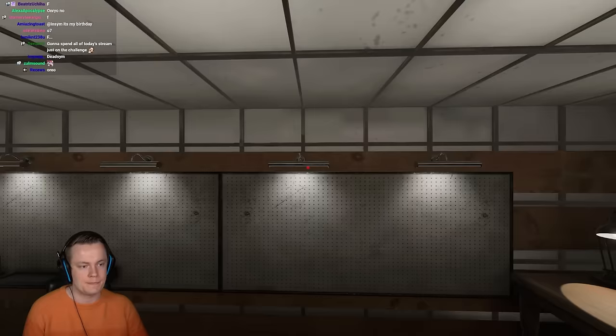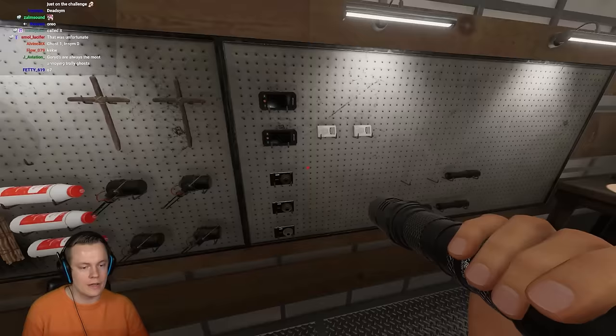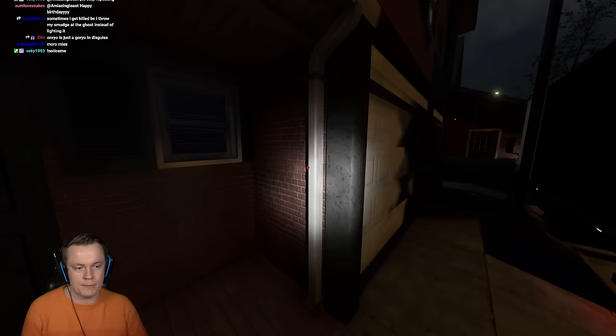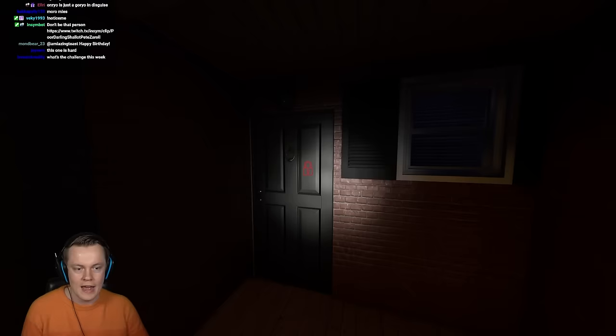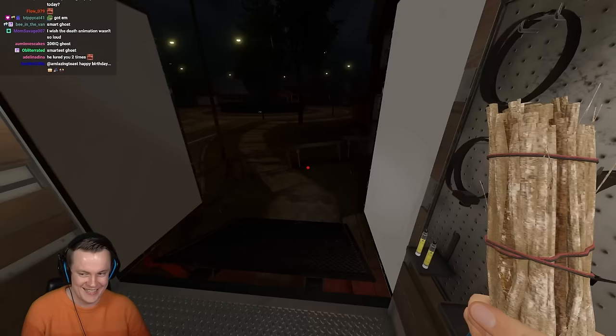That's just gonna happen when you do no sanity challenges. Ultimately, that was the most insane. We gotta look at that from an outplay perspective. You saw what the ghost did — it turned off the breaker to bait me to go there. As soon as I stepped into the garage, it immediately hunted. Then when I smudged the ghost — which obviously was my only way out — it just followed my exact movements during the grey spirit and killed me. That was nuts.